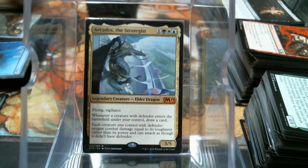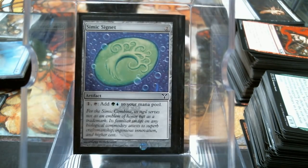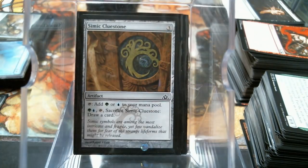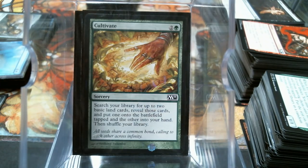First thing, let's look at some fixing. Of course I have my artifact fixing - the Manalith, the Signet, Clue Stone. I'm rolling through these pretty quick because y'all know what these do. Cultivate. Now here's where it gets interesting - is this not perfect?